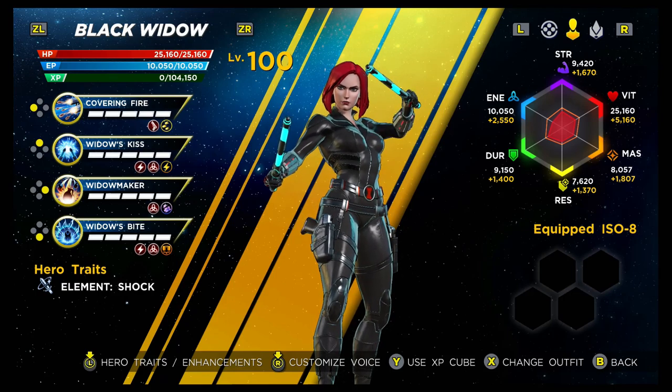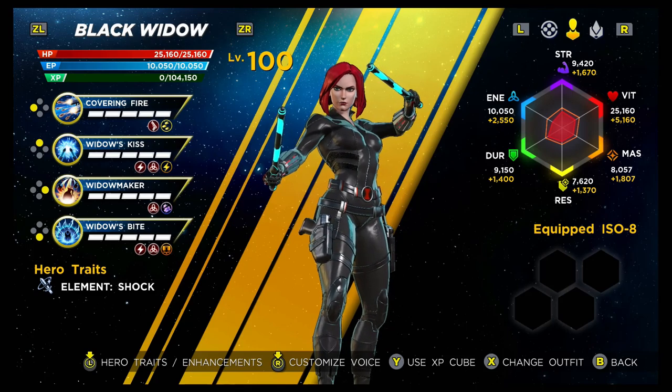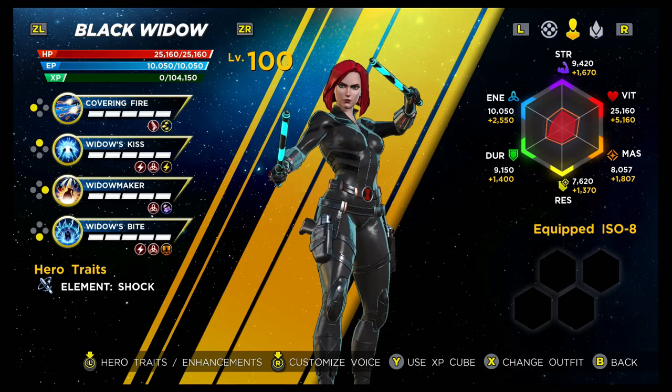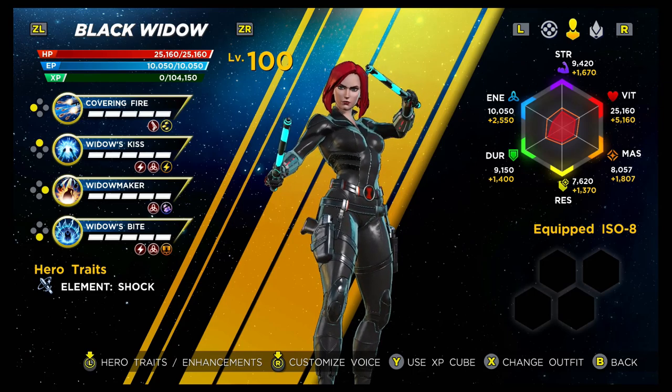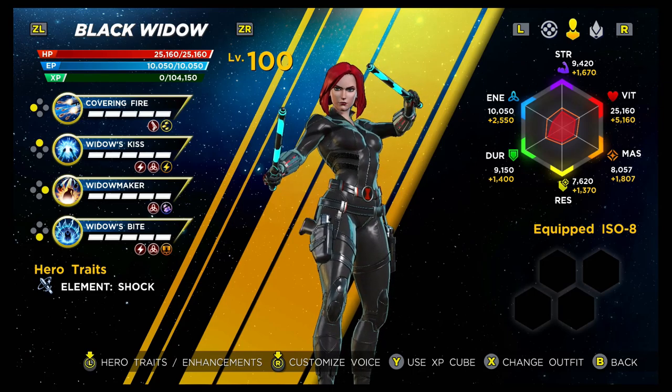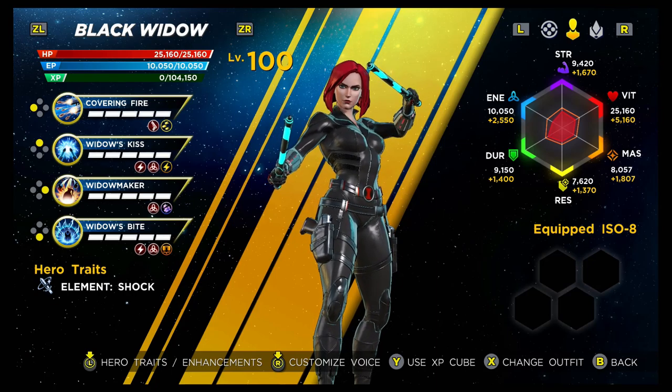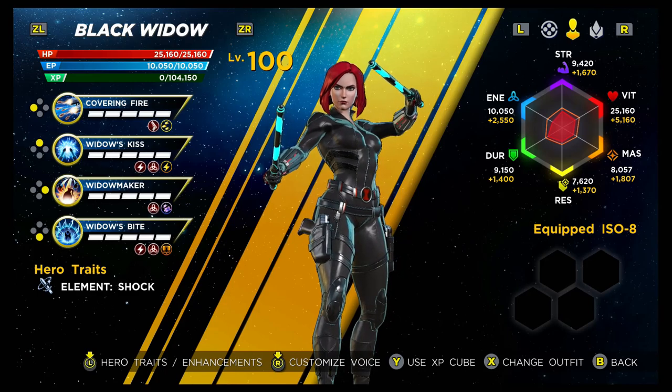She has the energy tag that goes through her kit, and she can also apply the element shock — that's actually really important when it comes to building her. That shock applies to the light attack, to Widow's Kiss, and to Widow's Bite as well. There are two abilities in your heavy attack that it doesn't apply to.